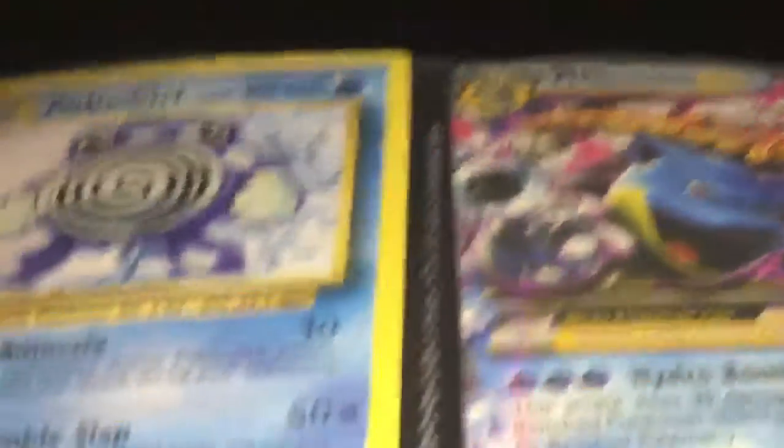We have Politoed, who does Anesthesia and Double Slap. We have Mega Blastoise, who actually does Hydro Bombard. Politoed does Water Gun. Vaporeon — Vaporeon 20 plus is 40. Then we have Seel, who does 20 damage. We have Seismitoad EX, which is fake — you can tell by the fake health — 30 damage and 130 damage. Primal Kyogre does Tidal Storm.